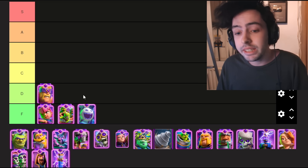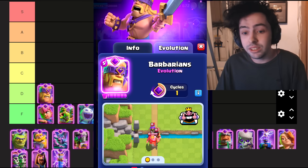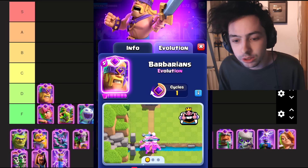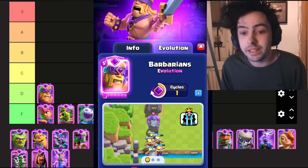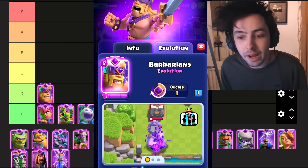Getting slightly better now with the Evo Barbarians, and this one goes into the D tier. To be completely honest, there's not a lot of difference between the normal Barbarians and the Evo Barbarians. Because they are a ground attacking troop and they are 5 elixir, it's kind of hard to fit them into a deck. So they're very much struggling to find their place in the meta, and the evolution isn't great enough to where this drawback is worth it.